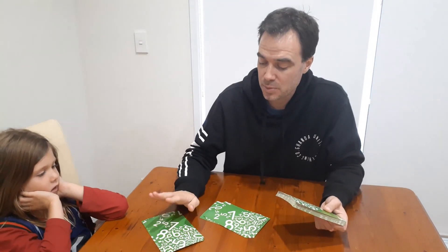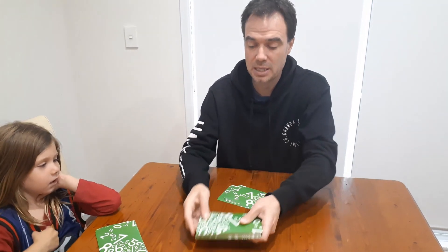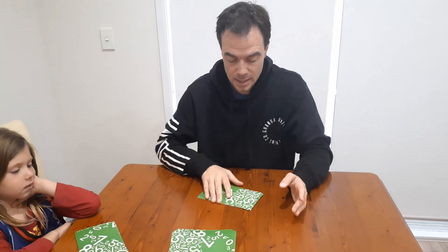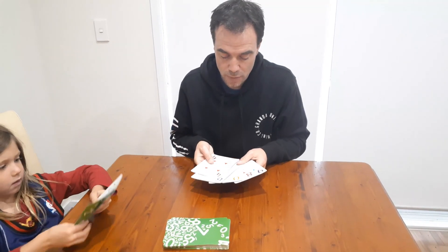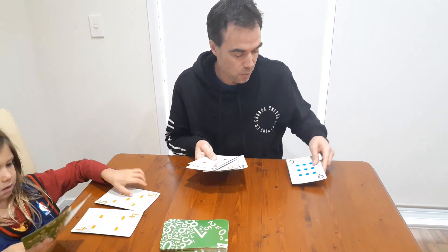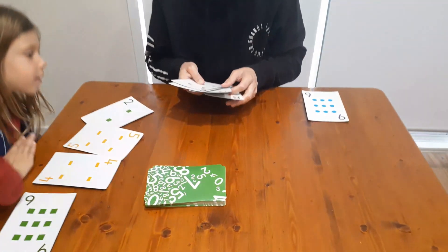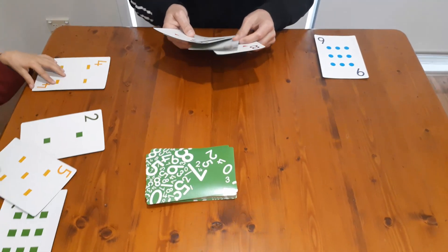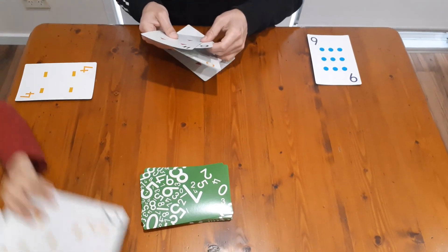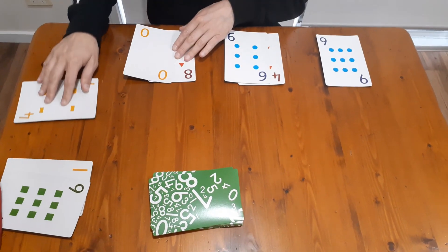Each player starts with five cards and the rest of the cards are placed in the middle face down. With your five cards, you turn them over and arrange them so you have a one-digit number - I've got a nine - a two-digit number, so let's go for 46, and another two-digit number, so I'll go for 80.